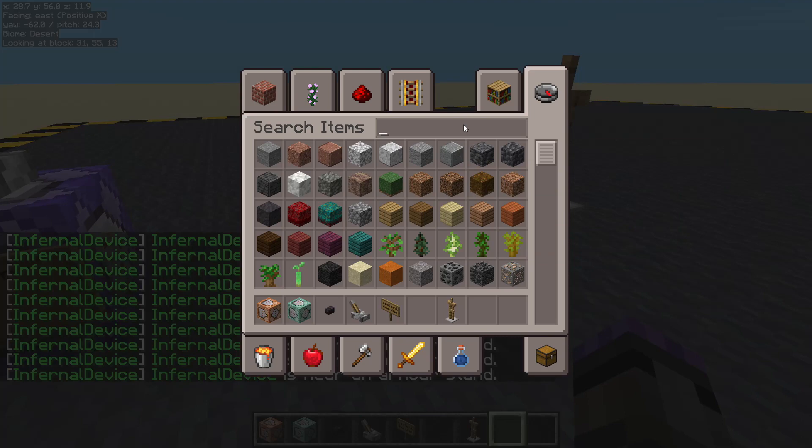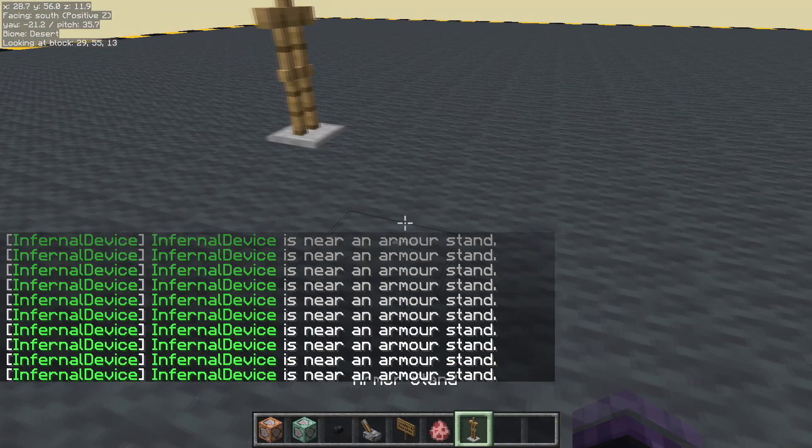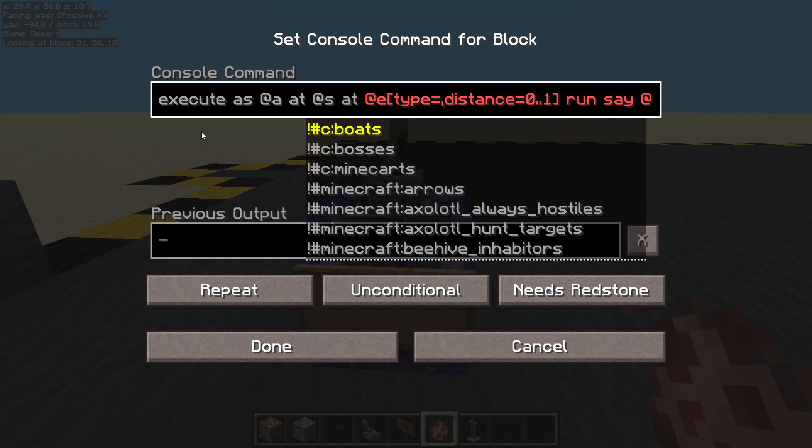That was it. You can finish watching now — you've seen how to do it. But obviously we can change it to anything we want. We can have a pig. Am I near a pig? Change it to pig. Done.